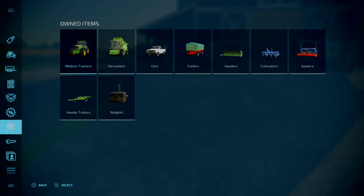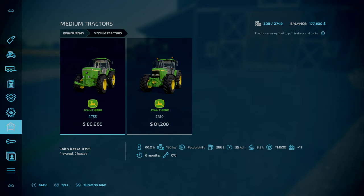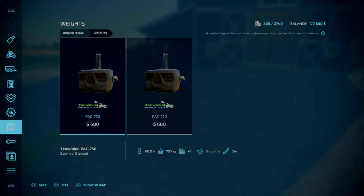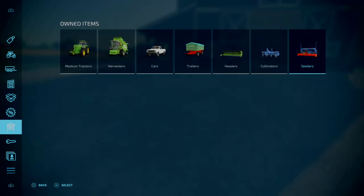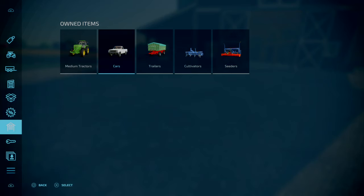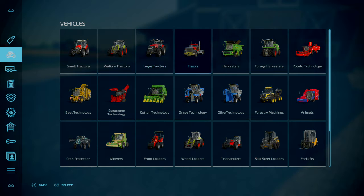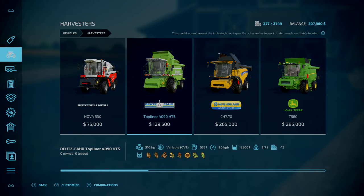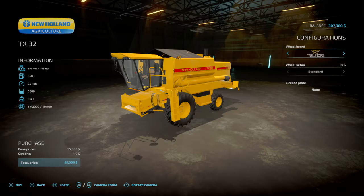Now let's go in here and trade some equipment. We'll sell that, sell the weights, and we are going to be getting rid of this combine, trading it for a New Holland. Okay, here we go.